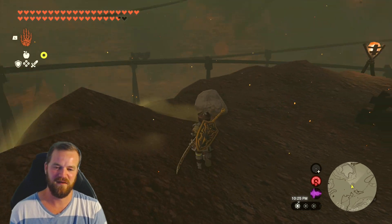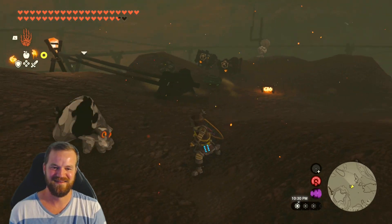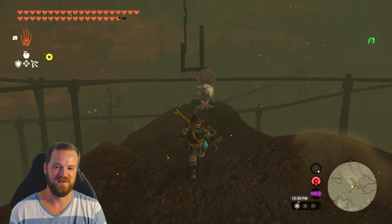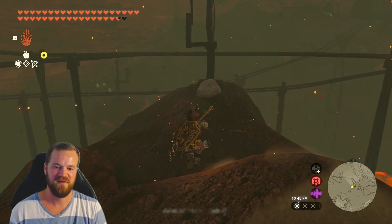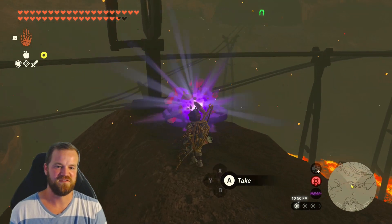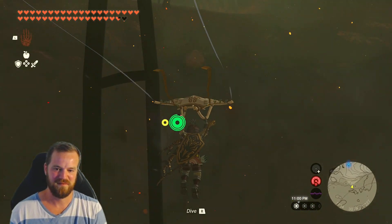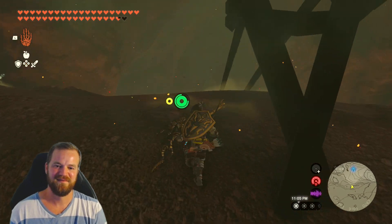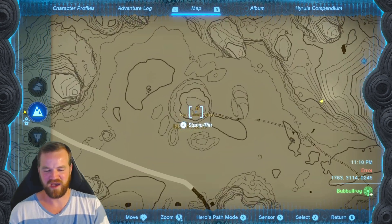We will make it to that shrine. I wonder if I could just fly over there. I kind of want to just fly over there — that might be easier. As long as we get to the wall. I mean, that's easier than using the minecart. There we go — so the shrine is right there. Bubble frog and shrine completed in the Isle of Rabak.